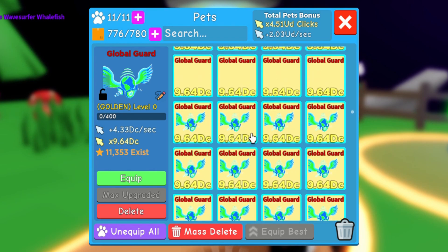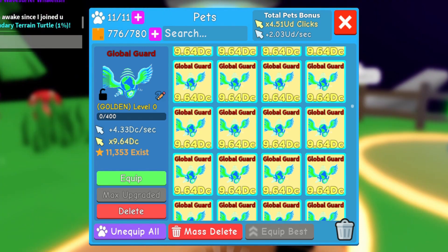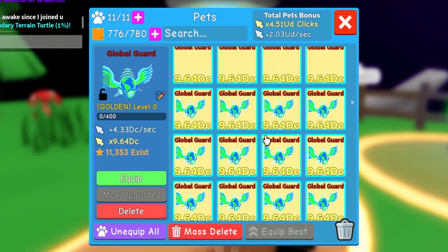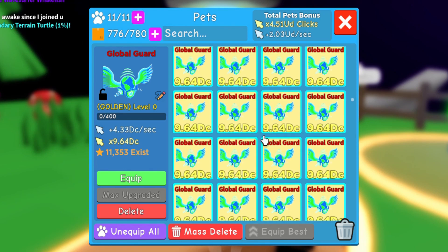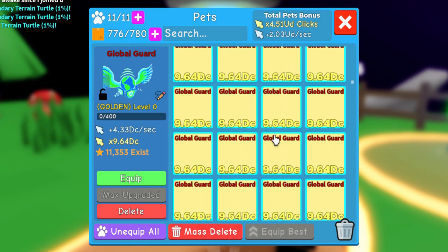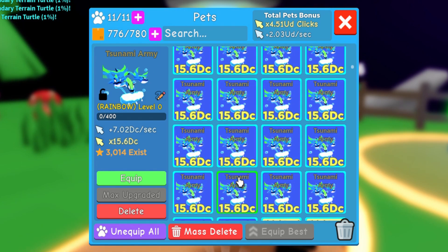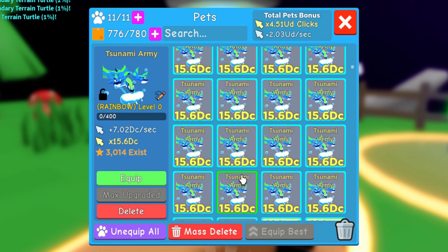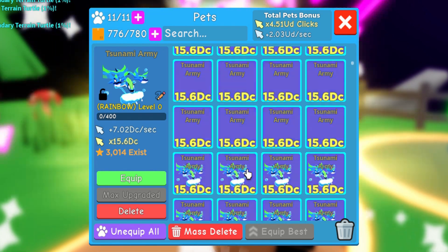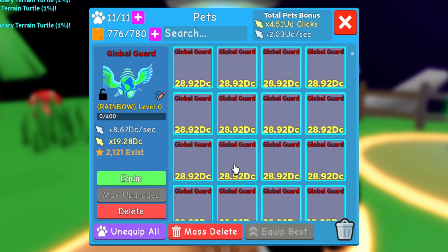This is the heart divine — first time I've been awake since I joined, because I'm just hatching sometimes overnight when I'm not studying. Let's continue checking the pets I grinded. This is the Tsunami Army in rainbow — I hatched this as rainbow because I still haven't put anything in my rainbow machine. And this is the rainbow Global Guard.